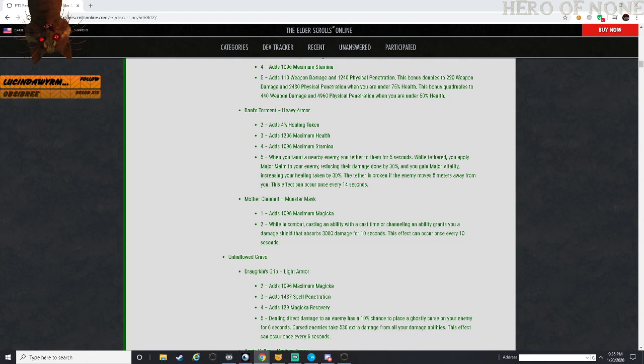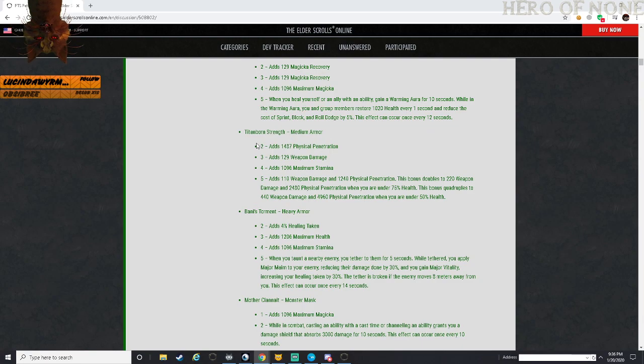There's a new one that came out recently with Southern Elsweyr - gain 300 weapon damage and spell damage while your health is over 50%, so in that 75% range it's good. But once you go below 50% here you get 3,480 physical and spell resistance, but it's not going to stack on with everything else. I wouldn't pair this off with Spriggan's since you have a lot of physical penetration with that. I do think this is going to be a meta PvP set in some way - I'm just not sure how yet.